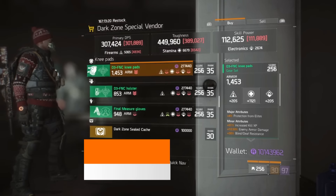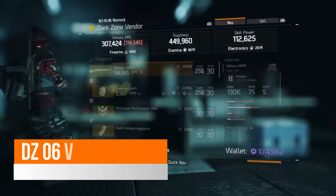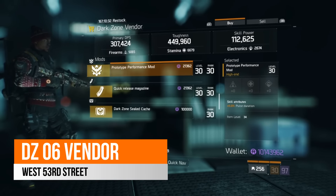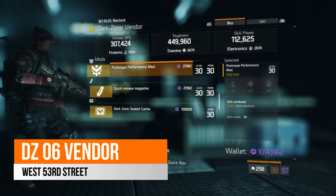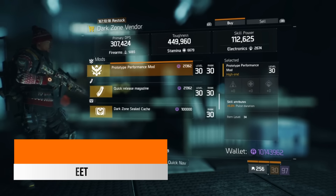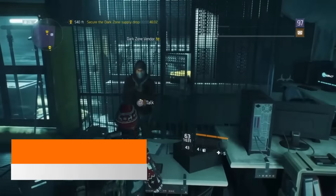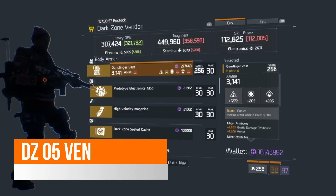Over in West 53rd Street, the DZ6 vendor, there is a prototype performance mod with 5% pulse duration. So if you don't have the normal credits to get it from the safe house but have some DZ funds to spend, you can pick up that 5% pulse duration performance mod here.